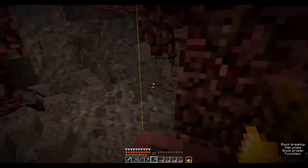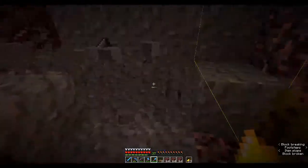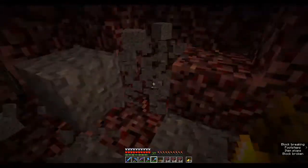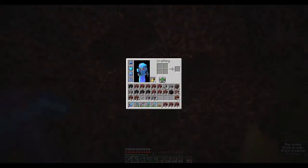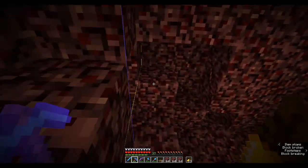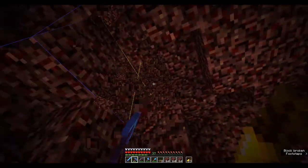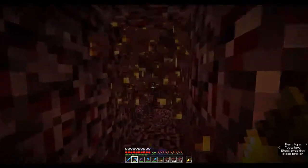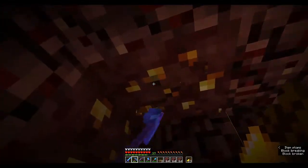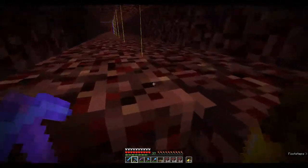More absolute gold — I was hoping that was a netherite vein. Even though I'm after netherite, I've gotta remember to get more gravel since that's what I'm truly after. Another piece of netherite — that should be four. So that's one tool's worth, because you have to have four netherite scraps plus four gold ingots just to make a single netherite ingot, and then that gives you a single item. Probably my pickaxe first.